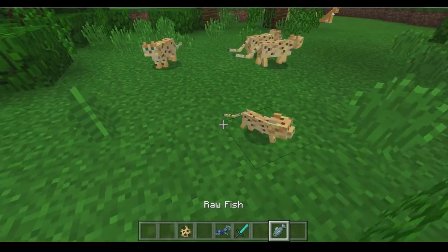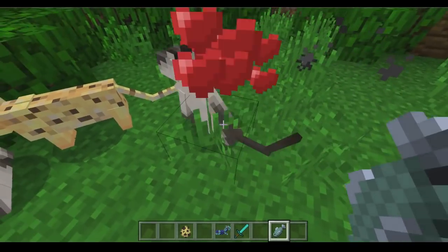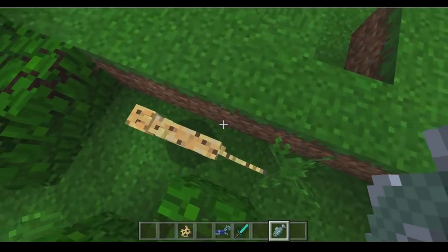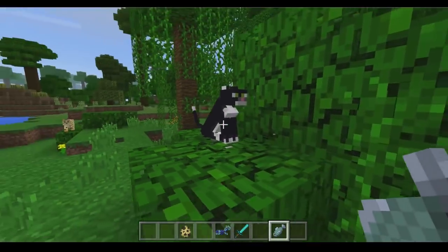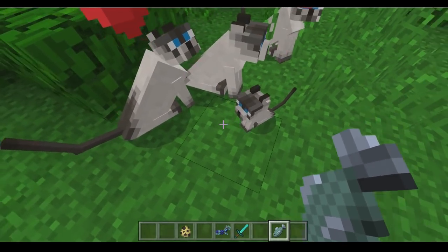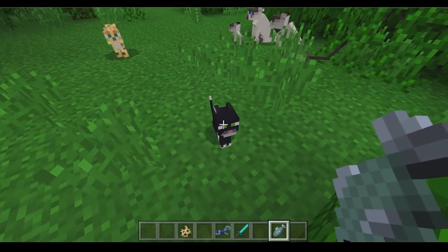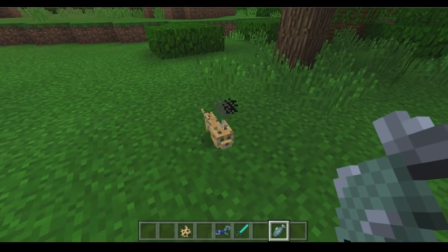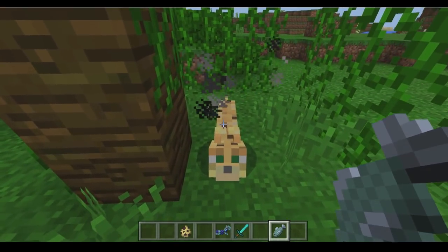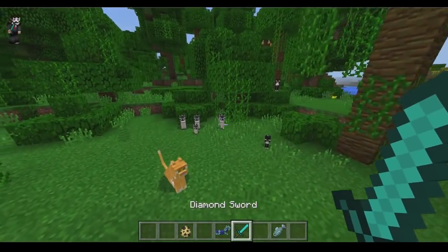So if you guys go into the jungle, you can find ocelots just like this. If you want to tame them, all you have to do is give them some fish, and then they can turn into different types of cats — different colors. We have a black cat over here, some gray-looking cats, oh there's a baby ocelot — like a little family! You can try to tame as many of these as possible. I want to see what other colors we can actually get, so we have a pretty good variety.